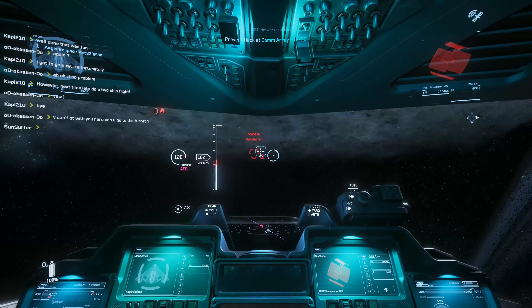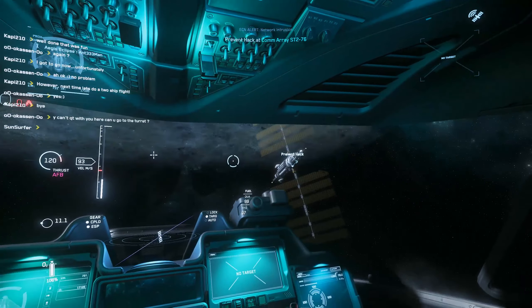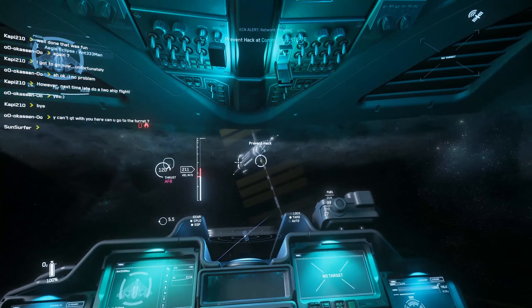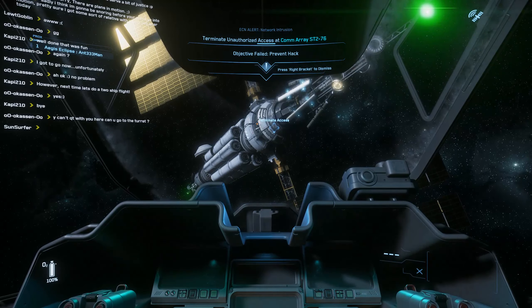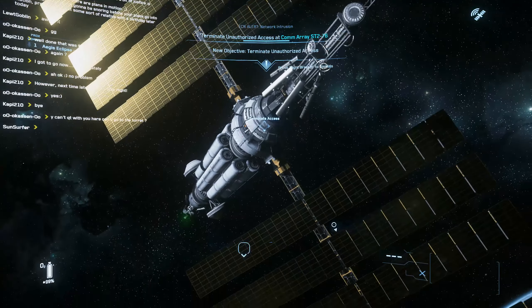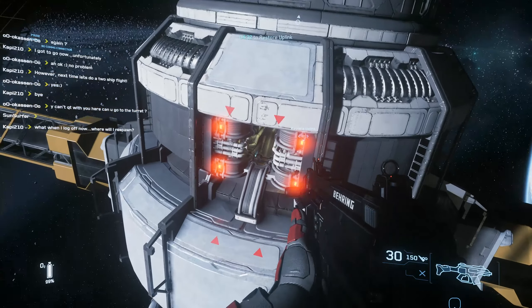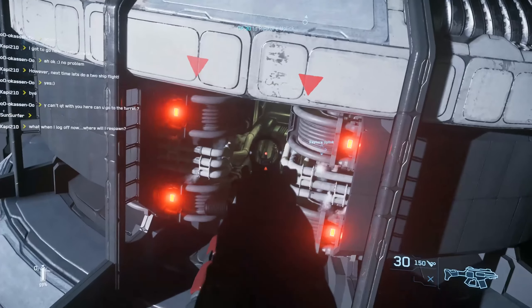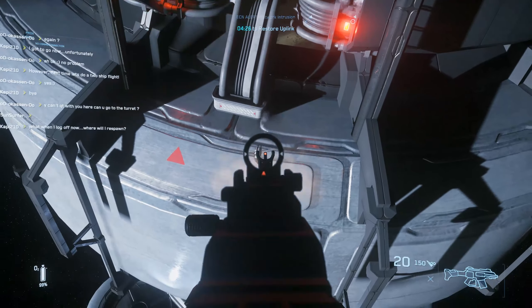If you're not at the same planet as your bounty target, the marker is basically useless because it just glitches all over the place and it doesn't give you a precise view of where your target is. I think making this more accurate would be a nice quality of life improvement, just because it doesn't take that much time to clear your crime stat right now, so it'd be nice to know that your bounty is already at a security post or wherever they're clearing it, so that you don't waste your time jumping to have them have it cleared by the time you get there.